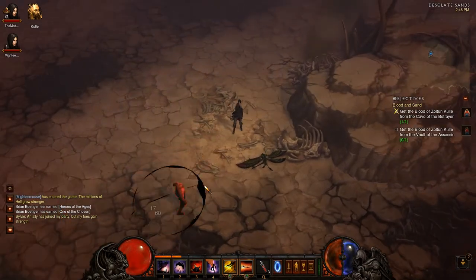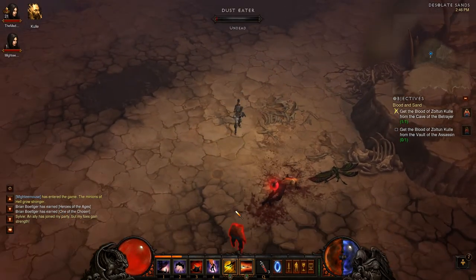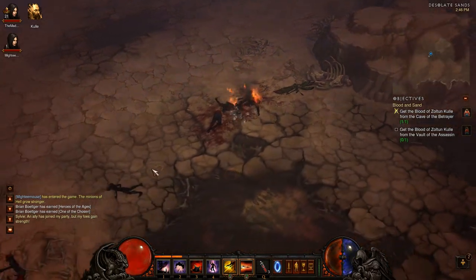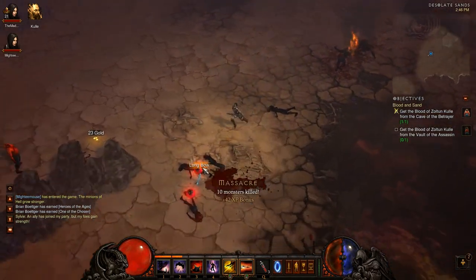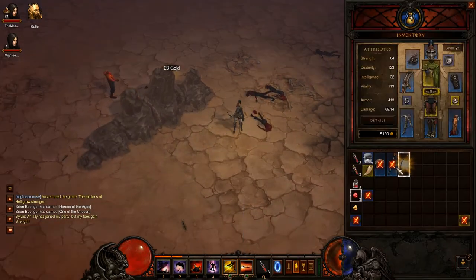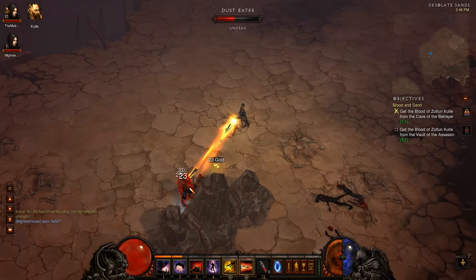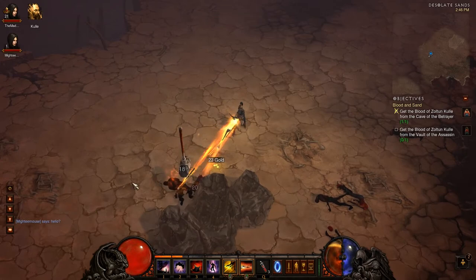These dust eaters have got some hit points. And their corpses come off the top, and then the top burns — does a little AOE after they die. That's craziness. That Rapid Fire is just so awesome.